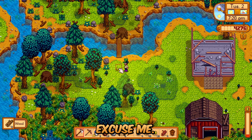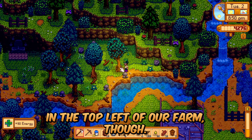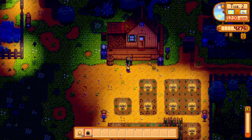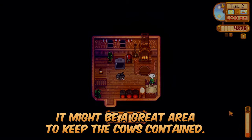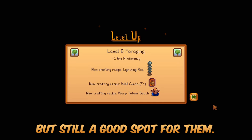Excuse me — is that a bridge? I was wondering if we could get up in the top left of our farm. Though even if we cleared this earlier, we still needed a steel axe to get by. I wonder if I should move the barn up here sometime soon — it might be a great area to keep the cows contained. I won't be able to get bluegrass, but still a good spot for them.